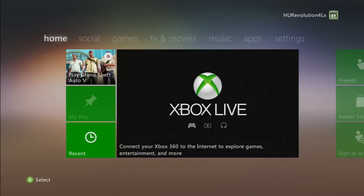So first off you're gonna go to the dashboard. Once you're on the dashboard, you're just gonna unplug your ethernet or router, or you guys can do the sign-out method, but that didn't work for me. So I just unplugged my ethernet and it worked.